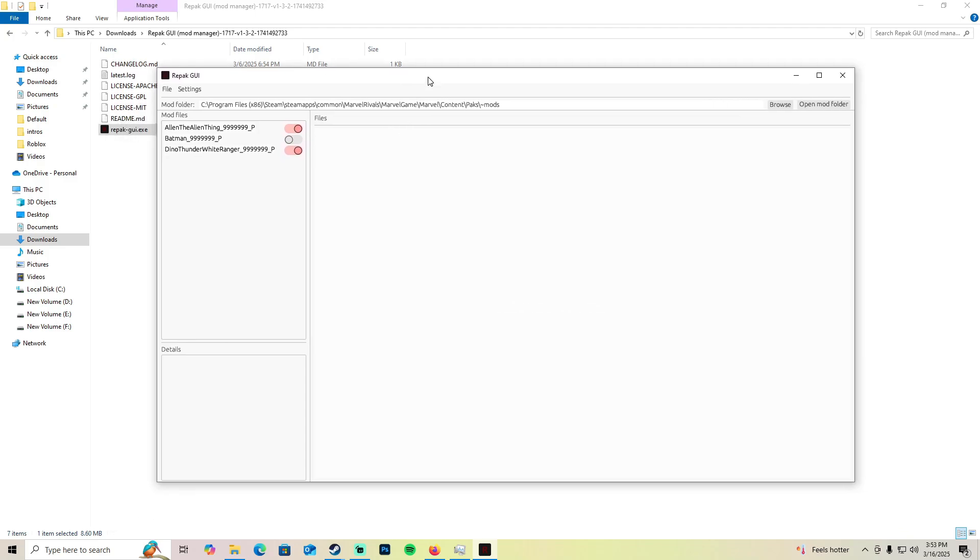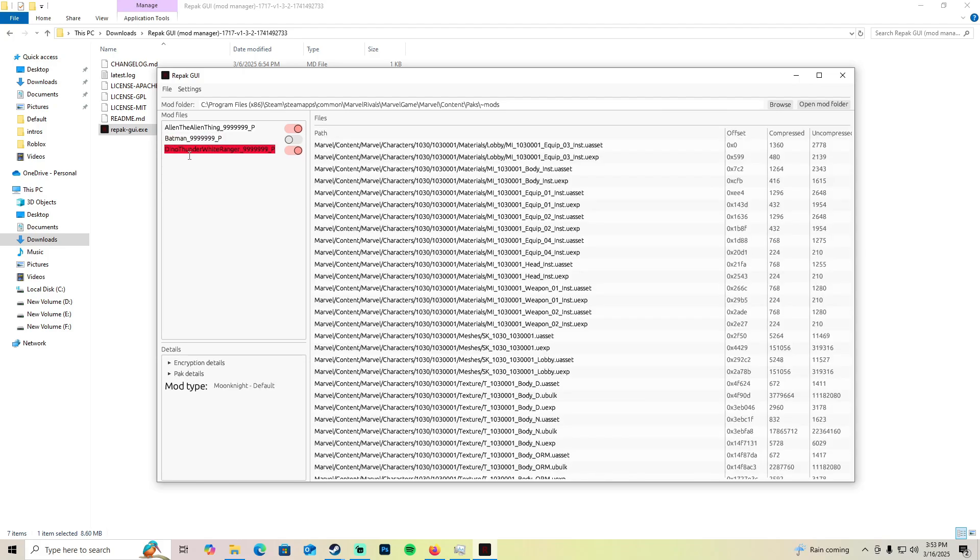Once you're in the mod manager, download an old mod you like and drag the .pak file into the mod manager — it should automatically load. I've already done this with two mods: Batman is an old mod from launch that crashes the game and is incompatible, but the other one works fine. This other mod is from before February 25th and worked amazingly.